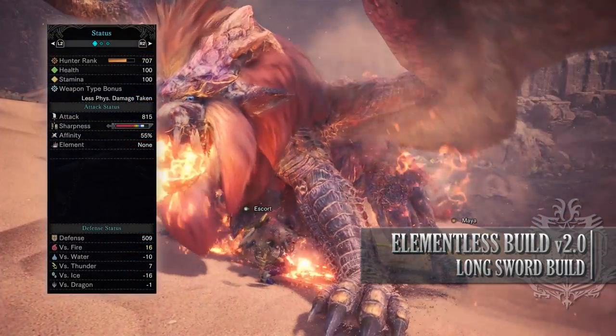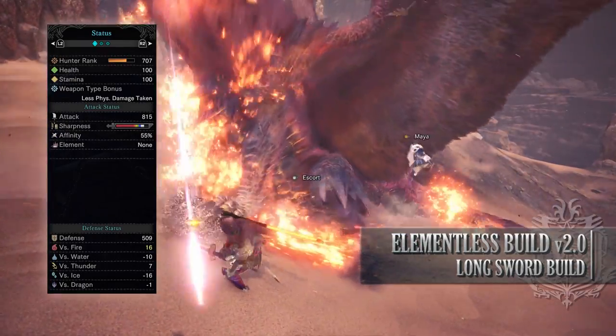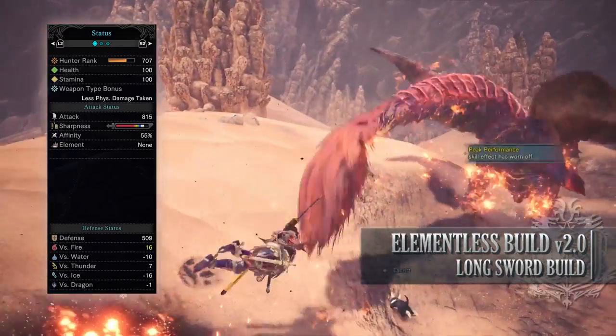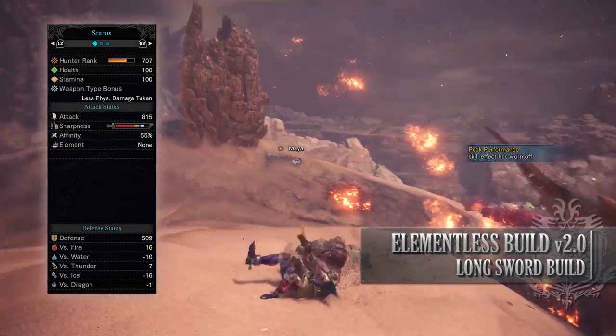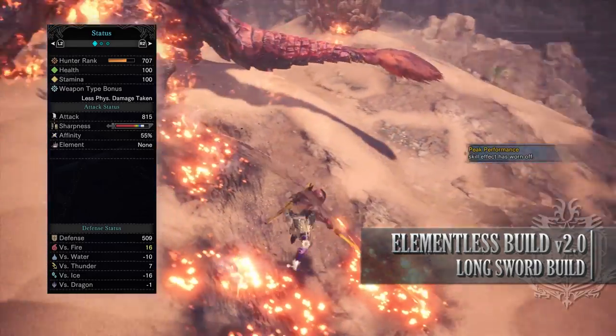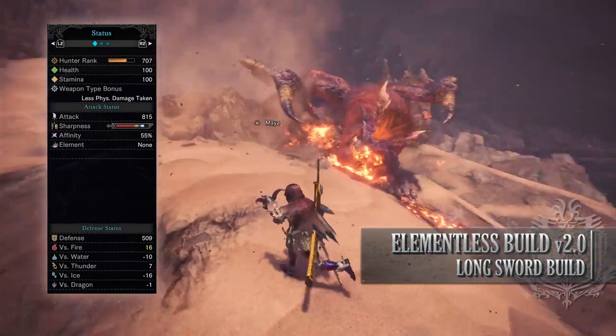If you've done what I've done here you should have a build with 100 health, 100 stamina, 815 attack — this attack rating will be even higher when you're in a hunt thanks to Peak Performance — White Sharpness, 55% affinity when you have maximum stamina, although this will be even higher when you go for monster weak points guaranteeing you 100% affinity, no element, with strong defense especially against fire and thunder, but you're fairly weak to water and ice.